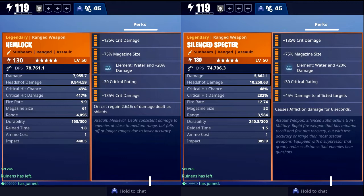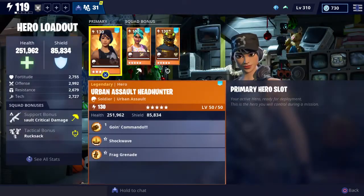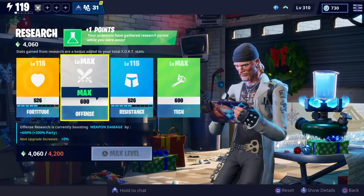Before we get into the proof, I wanted to show that I do have max offense, and I'm using Urban Assault Headhunter with Sergeant in my support squad slot for the extra crit damage. The reason I'm doing this is because I'm wanting to put these weapons head-to-head under the most optimal circumstances possible. What follows is 10 TTK trials for both the Hemlock and the Spectre on power level 100 Smashers, and I tried to get as close as possible so that the range wouldn't really be a factor, giving the Spectre every advantage possible.